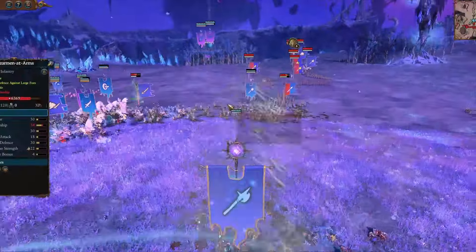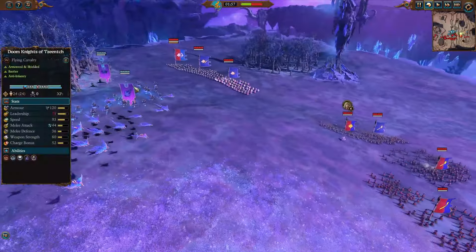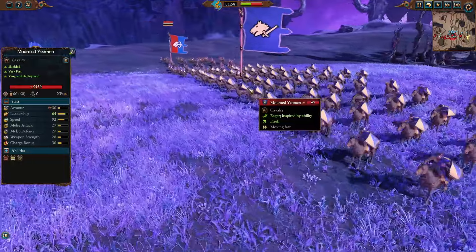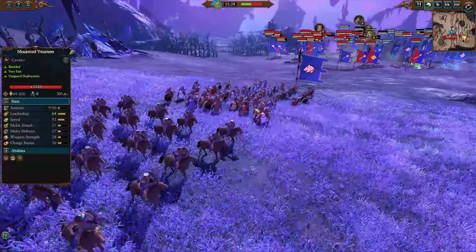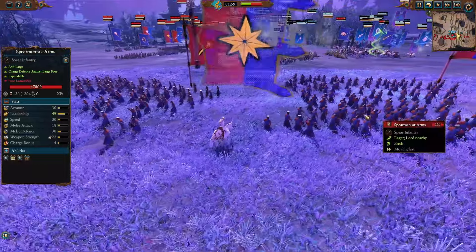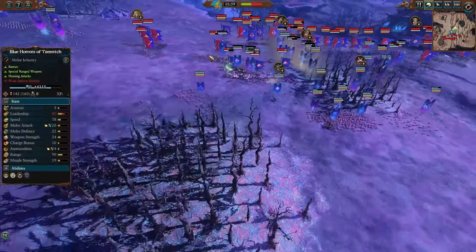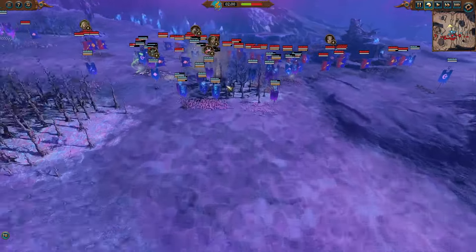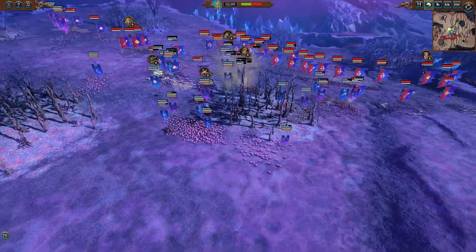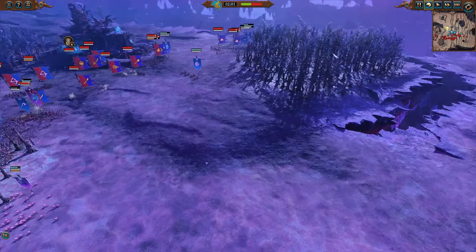I completely blanked on that unit's name even though I've talked about it millions of times. On the far flanks, we have lots of cavalry — some Knights Errant, some Mounted Yeomen, and Mounted Yeoman Archers. We do see some infantry crashing down — Men at Arms on the flanks. Tzeentch are doing a good job putting units on the flanks, though they are committing a lot to the center. One thing you realize early on is that Tzeentch went for a lot more bang for their buck.